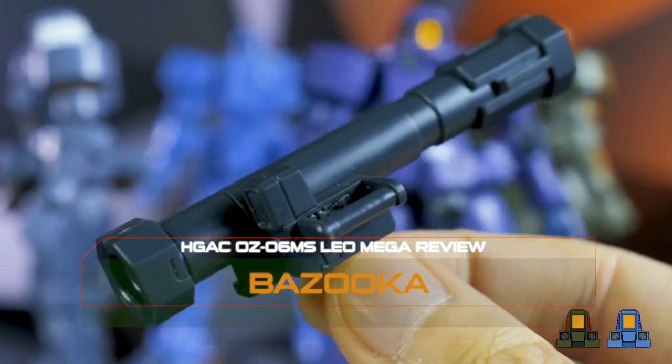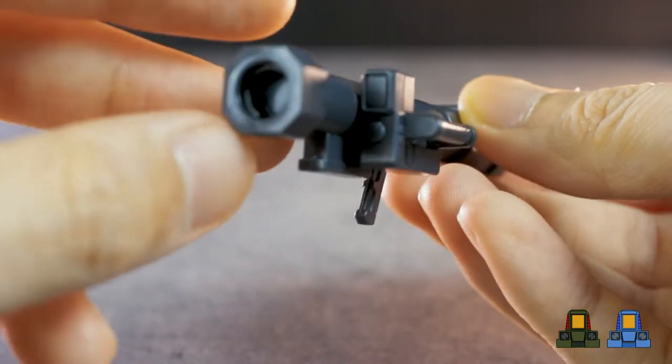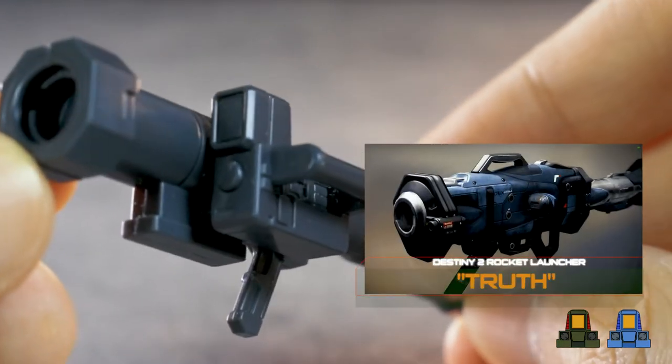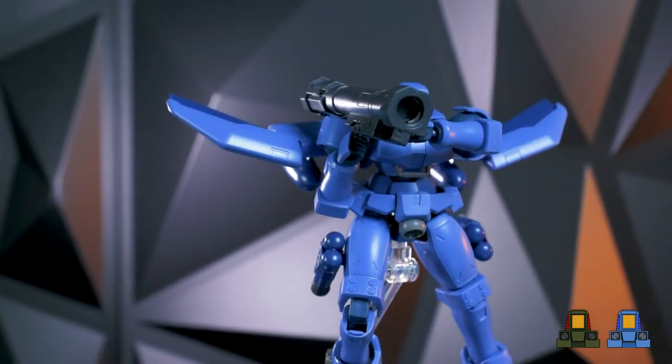Next up, we have a bazooka with a very nice design. What I love about this design is that it has a sensor module attached to it at the side, and has a short barrel giving off a destiny rocket launcher vibe. Unfortunately, you can't switch the sensor and handle to the other side, but it will look fine if you decide to put them in the left arm.